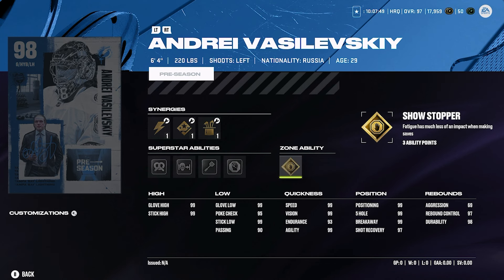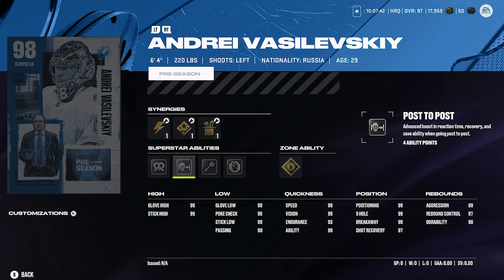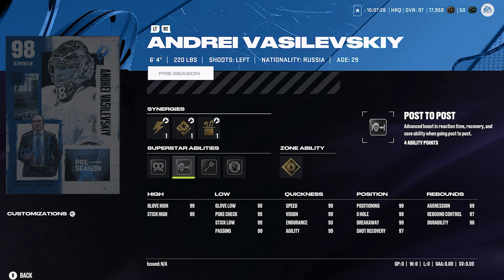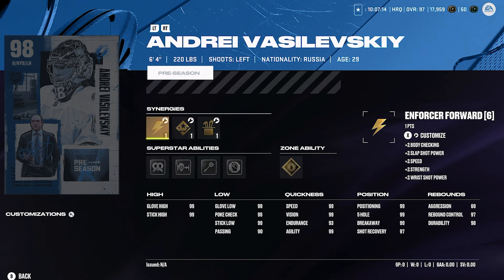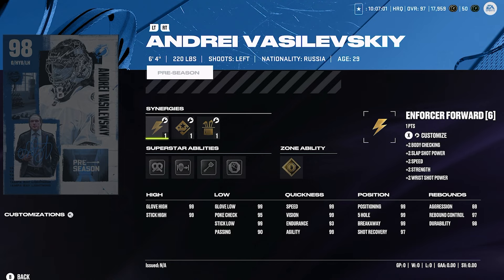If you're making this Vasilevsky card, definitely activate gold showstopper, light work, and maybe post to post as well. I haven't used post to post in quite some time — I might give that a try. I haven't used a new goalie in a long time so maybe Vasilevsky is the guy. His stats are pretty much 99 across the board except poke check at 95 and passing at 90, but passing doesn't really matter. He's 99 speed, vision, endurance 93, agility 99, positioning 99 — it's a great card in terms of stats and abilities. If you need a goaltender, Vasilevsky could be a great option.